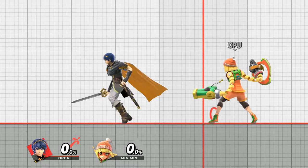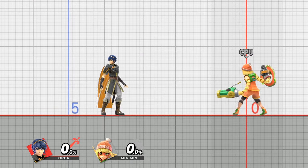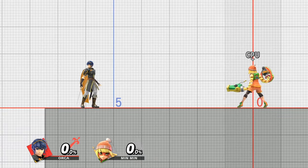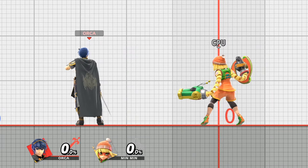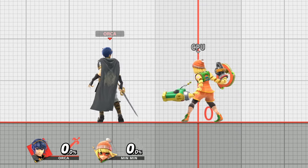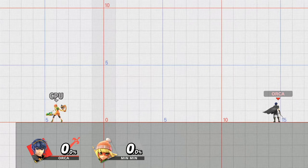Another benefit to walking is having better microspacing capabilities. Let's say you want to slightly move more to the left or right with your character. Usually, you wouldn't want to go into a run because you'll overshoot where you want to be. You do have the option to jump into the spot you want to be in, but it's probably faster to just simply walk there. Very simple to do, but for the most part, gets overlooked.